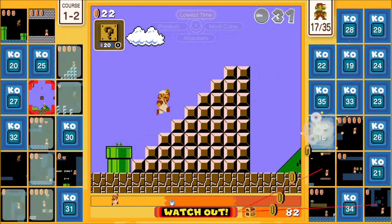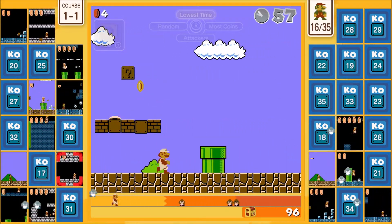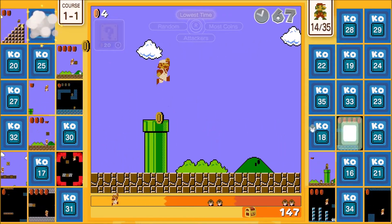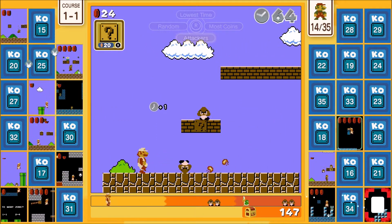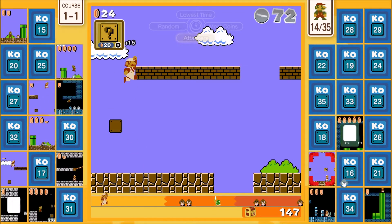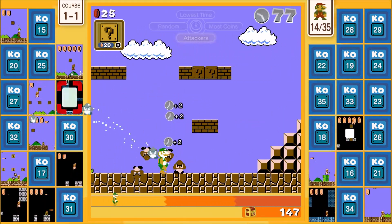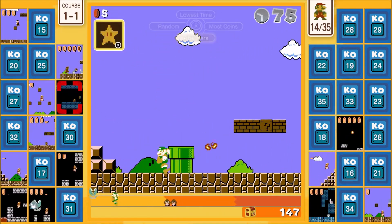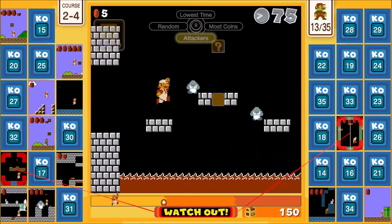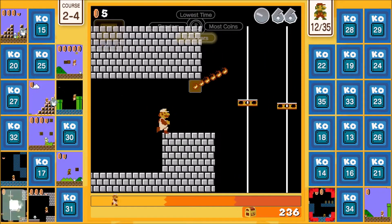Also important — you get double the time if you kill enemies while you're invincible with the star. Even if you shoot fire flowers while using the star, you get the regular amount of time. You have to physically touch them and kill them while using the star to get the extra time. It looks like this game only gives you levels from World 1 so far — maybe later you can unlock more.